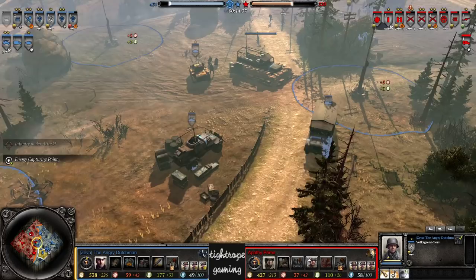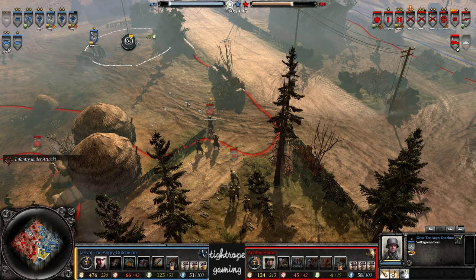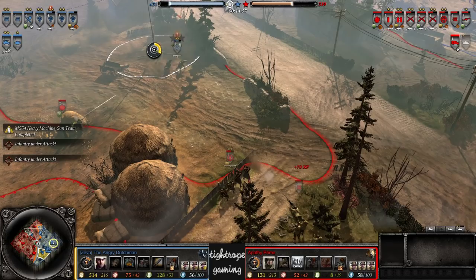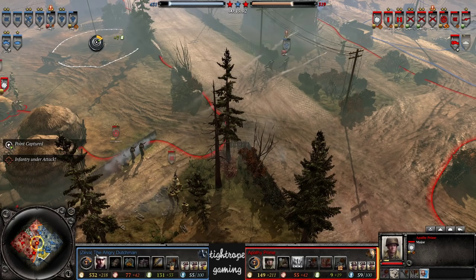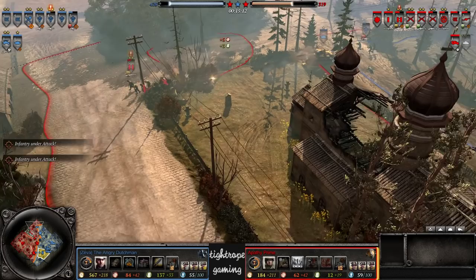Managing to jump onto the fuel point here. A second machine gun coming in for The Angry Dutchman — which is kind of interesting, but this timing, you know, he's putting down his tech truck. Could try and save that manpower for a squad of Obersoldaten instead — going for another machine gun. We have seen machine gun spam being pretty effective on this map, and Apathy Prime doesn't have any indirect fire at the moment. He has major artillery but that's about it, and the off-map smoke is quite expensive. Not a super effective way of dealing with the MGs.